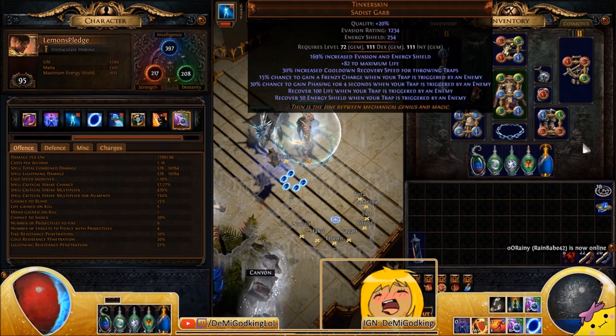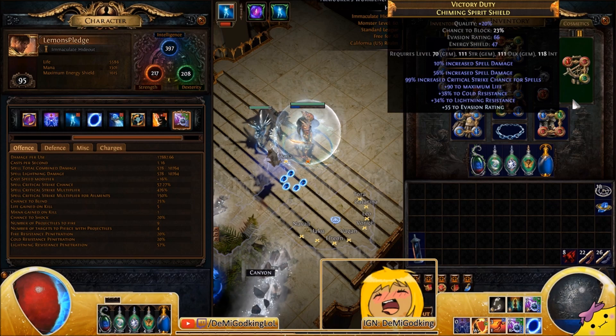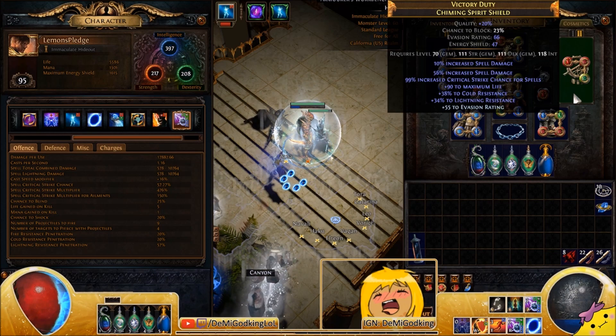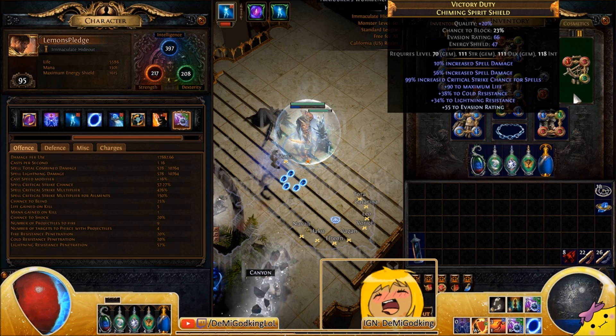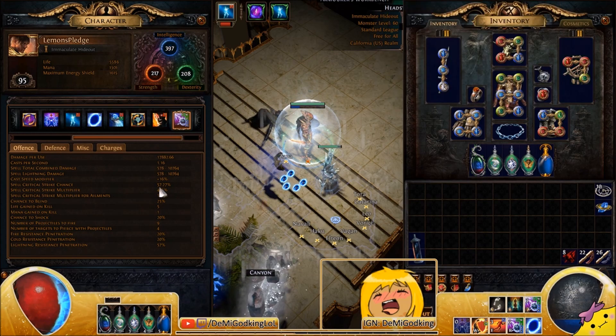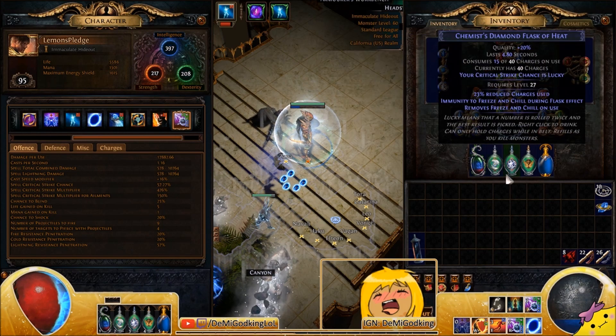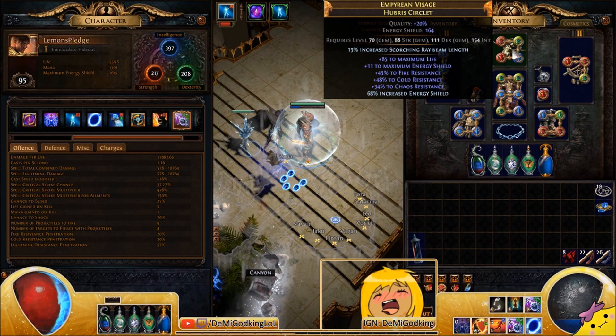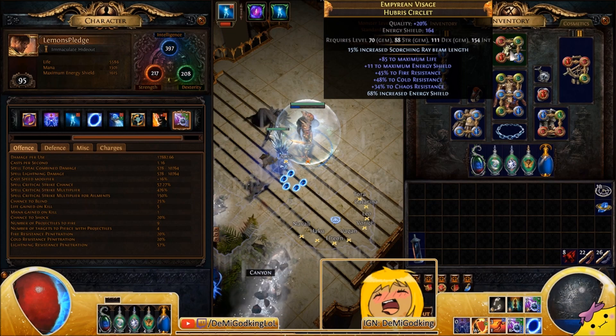For a shield, go for spell damage, spell crit, life, and resistances. These shields are really cheap because nobody cares about spell damage life shields. There's also a unique shield called Wrath of the Pith Globe — it has spell damage, block chance applying to spells, maximum life, and some resistances. It doesn't have spell crit, but crit is fairly easy to get on this build. With a diamond flask and power charges you'll be at around 95% chance to crit.